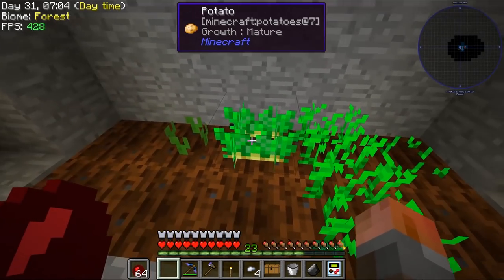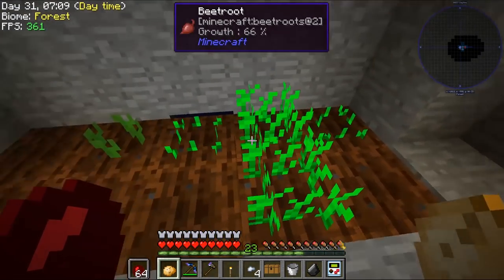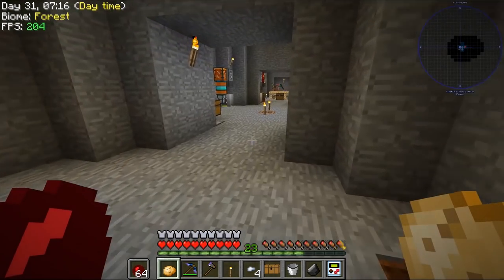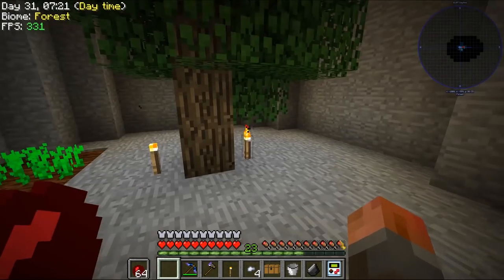You'll see them in here - sugarcane seeds and beetroot seeds and melon and pumpkins, etc. I've put a tiny little farm here - there's really not much to it. We've got some string, we've got some potatoes, the water to keep this all wet is just underneath that block, though you can just about see it. And we'll get some beetroot as well - I'll show you why I need beetroot in a second.